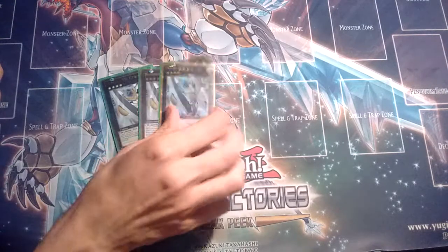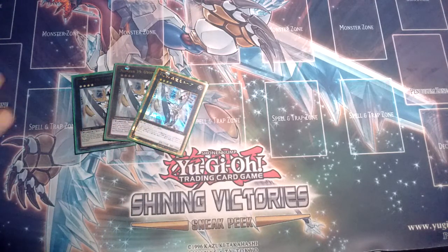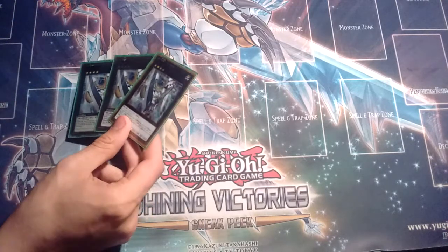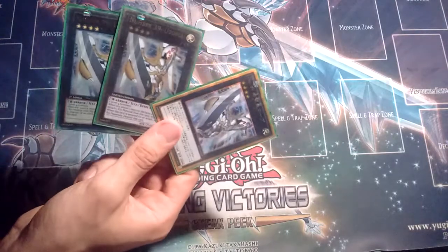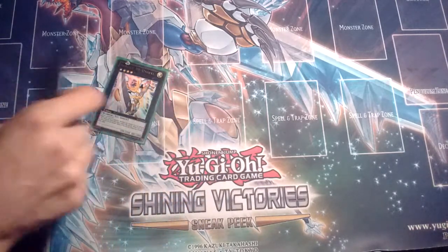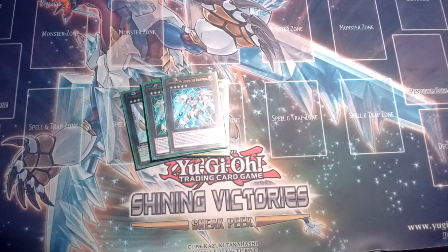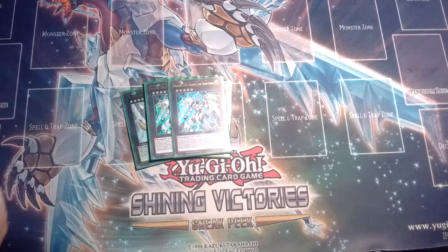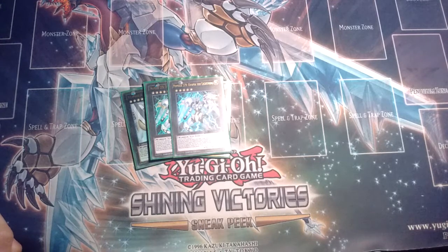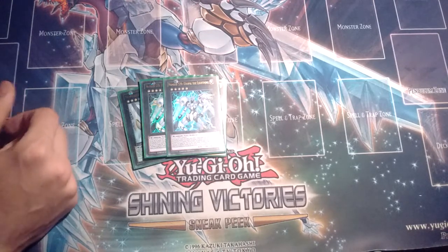Now for the extra deck. We have the traditional three copies of Utopia — if you're not running three copies in a Utopia deck there's something wrong. You always run three just in case one gets banished by Bottomless right before you go into Lightning. I play Double Lightning because Lightning is a great card in the current meta — honestly it'd be great in any meta because it can get over almost anything. Plus, if your opponent is running a full back row deck, Lightning gets over everything they have, and you can just keep hitting them with 2500 attack until you win in a few turns.